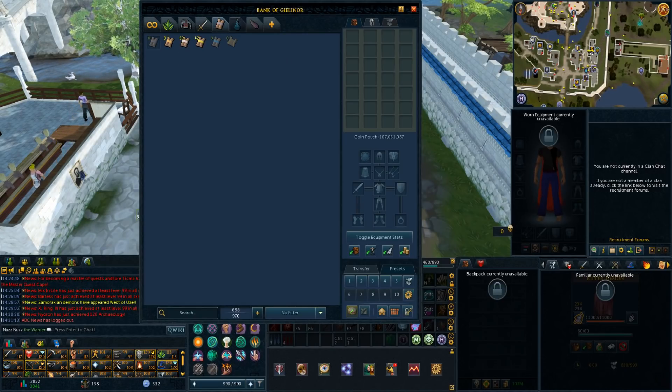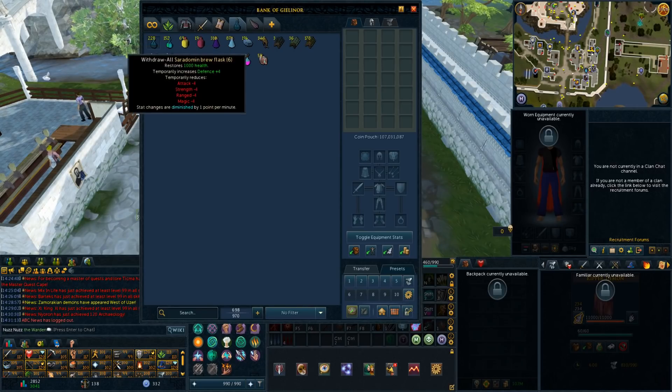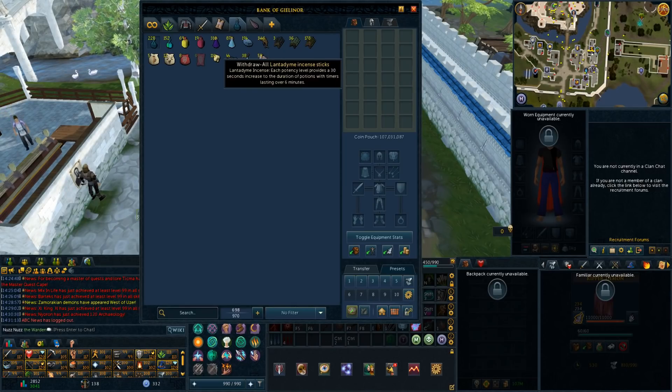Now we're moving on to the main supply tab. This is the tab I use basically whenever I PVM — it has all my supplies. We have elder overloads, spiritual prayers which I use almost all the time now because I'm using ripper demon a lot. We have brews, restores, adrenaline renewal potions which are the best adrenaline potion — I made a ton of these which cost quite a bit of money but they are well worth it. We have weapon poison for poisonable bosses, blue blubber jellyfish for some scenarios, and of course sailfish. Then we have all the incense sticks I use when I PVM: lantadyme for overload increase, spirit weed sticks for when I use ripper demon, and quorum incense sticks for when I'm using weapon poison.